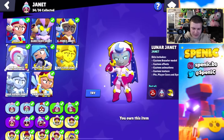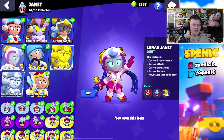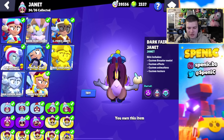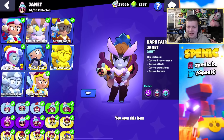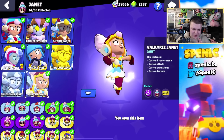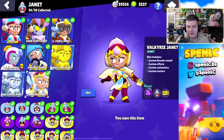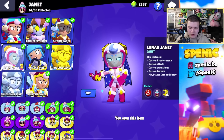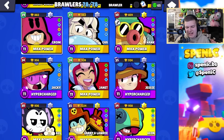The simps in the comments might go wild — Dark Fairy Janet just looks so ugly to me, I don't know what it is. Some people might like the vibes but I don't. I think I'll go with Luna Janet just because of the cool effects and the space theme — I just love those kinds of themes when it comes to skins.